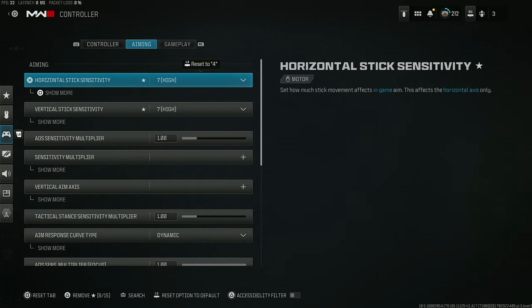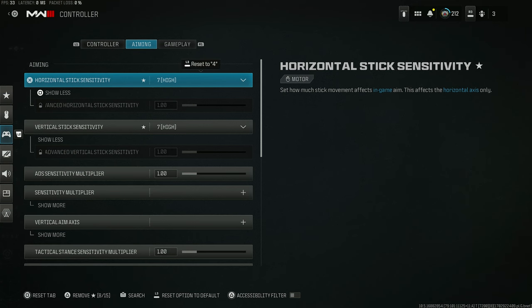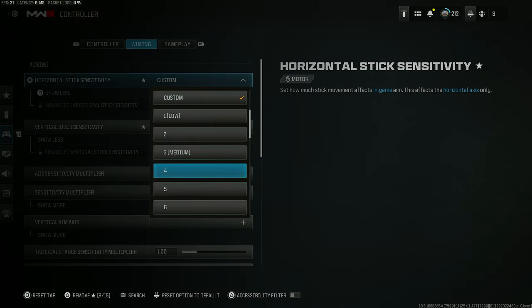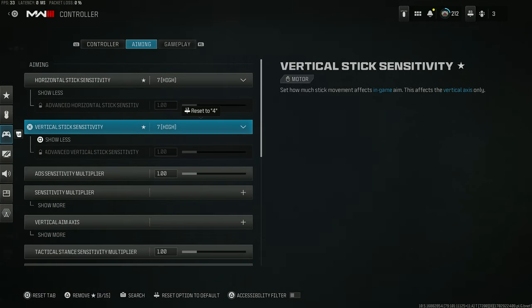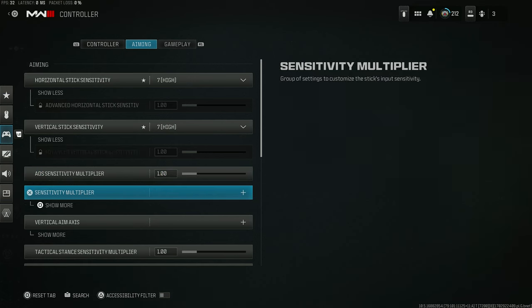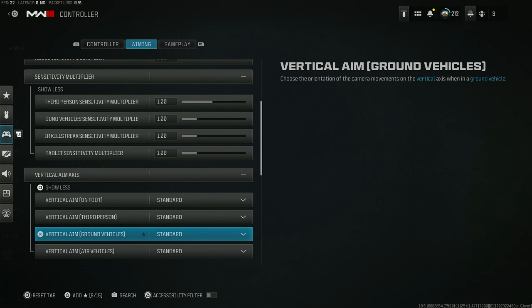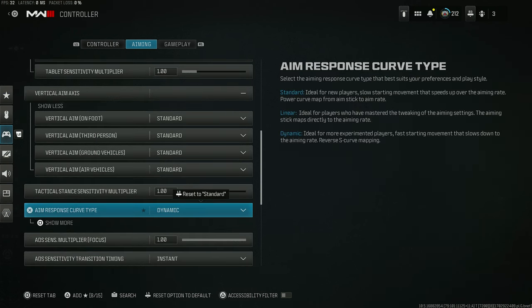In the aiming tab, my sensitivity is going to be seven and seven for each stick. For the advanced horizontal stick, you can change it — it's probably default at 120, so put it to custom, change it to what you want, then put it back and it will lock in. The seven-seven sensitivity is set, and the horizontal and vertical stick sensitivity is on one. The ADS multiplier is on default at one, and all sensitivity multipliers I left at standard.